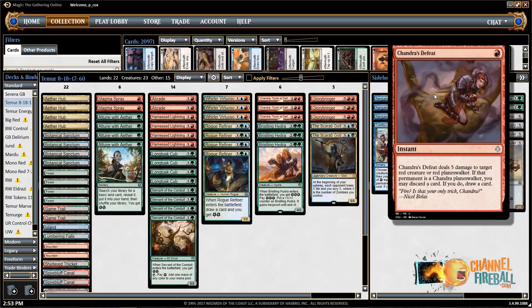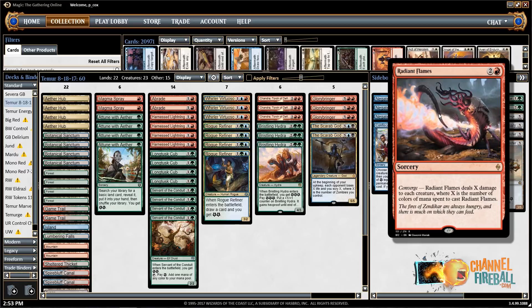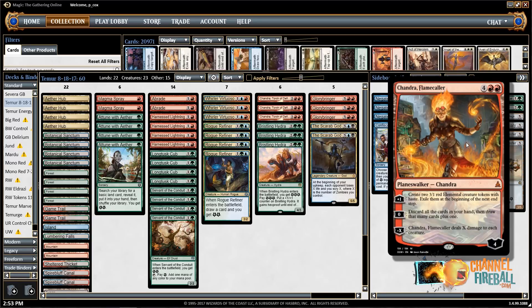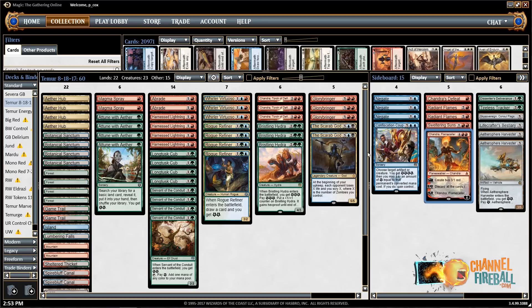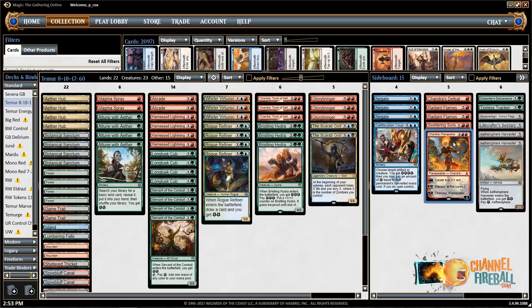Chandra's Defeat — because the red decks kind of sideboard into Chandra and Glorybringer, this is a great card against them. It lets you hedge and leave in something that kills cheap things or kills their giant stuff if that's what they have. I'd probably also side it in for the mirror because Chandra and Glorybringer are important cards there. The Radiant Flames and Sweltering Suns are mostly for zombies, and same thing with Chandra, Flamecaller. Sweepers are really good against zombies — one-for-one removal doesn't necessarily get the job done.